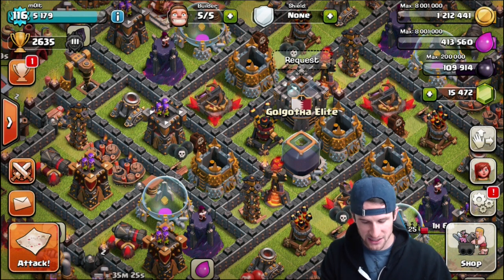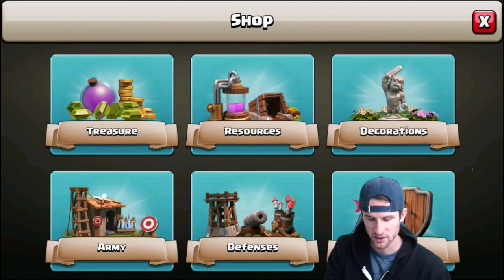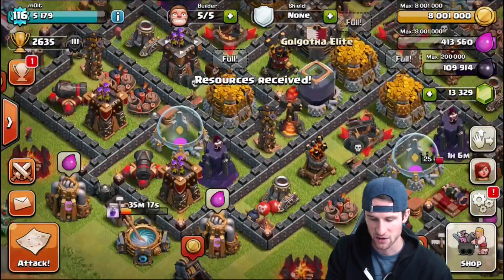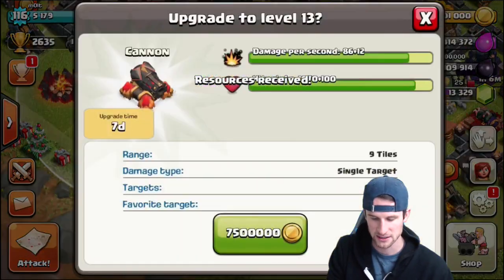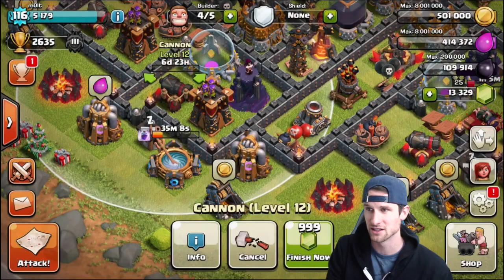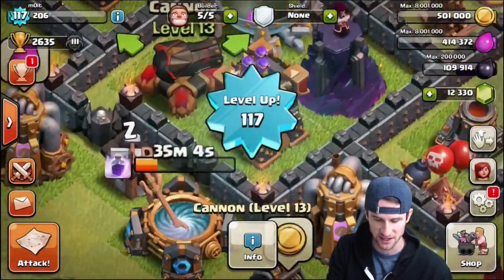As you can see guys, we're going to go ahead and go up in here. We are going to go into our treasure and fill up our gold storages, and we are going to walk around and upgrade our cannons. Look at this thing — it's going to get 12 more damage, 100 more hit points, and it's going to look freaking ridiculous. Let's go ahead and finish that one.